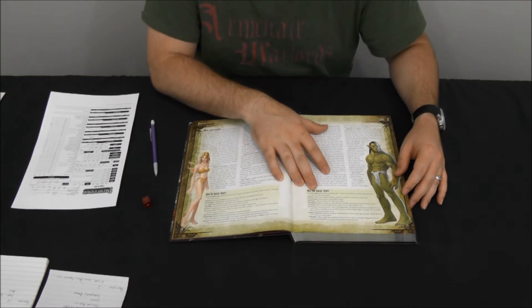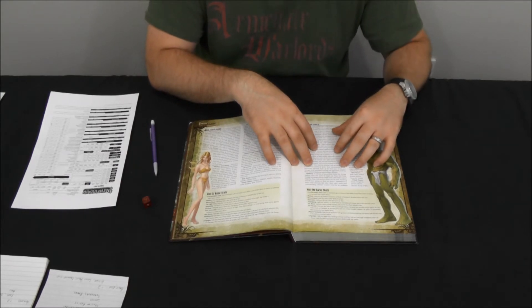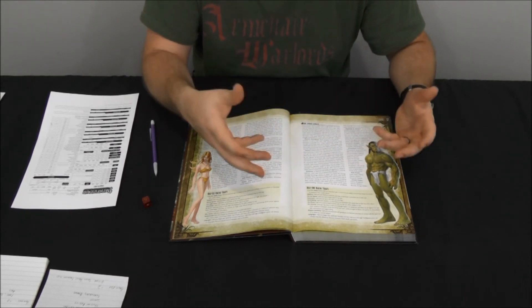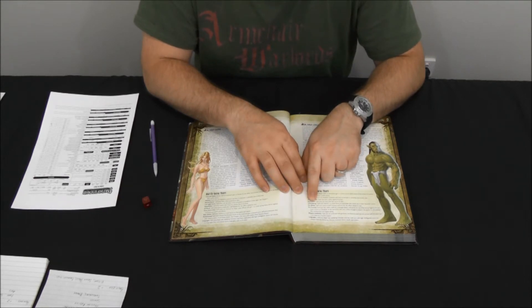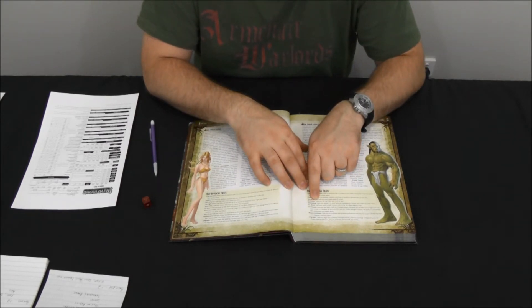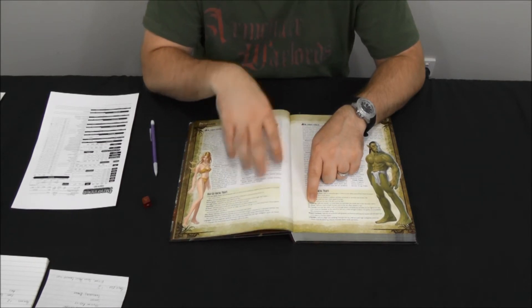Just like the half-elf, the half-orc is a mix between a human and an orc, and gets to add his plus two ability score bonus to any ability score. This is different from traditional d20 games where half-orcs usually receive bonuses to strength and constitution — Pathfinder simplified that with the half-blood idea that all half-bloods can add their ability score bonus to any score they choose. Half-orcs get Darkvision just like dwarves, seeing thermally in complete darkness. They're also intimidating, getting a plus two bonus to Intimidate checks.